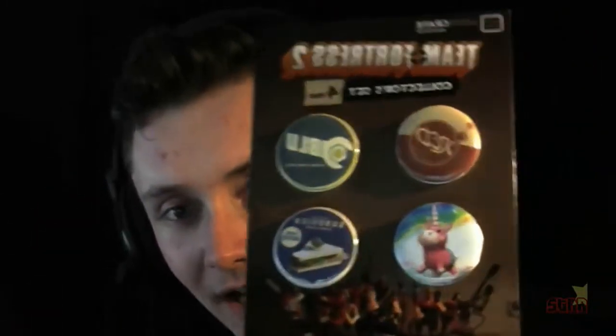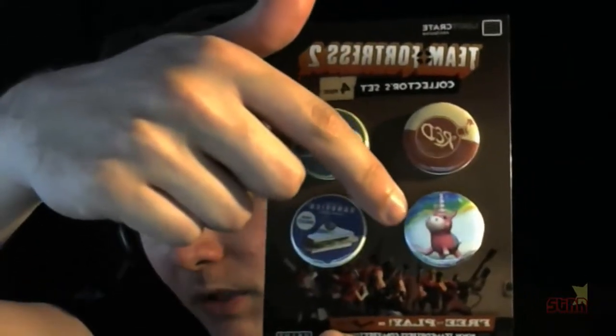Oh yes! Team Fortress 2 collector set — four pins! We've got Team Red, Team Blue, the Balloonicorn, and the Sandwich. The sandwich makes me strong! That's awesome — I've been wanting to get like a strip where I can put all my pins on. I love that, thank you loot crate. I know some people might say they're just buttons, but I love them.